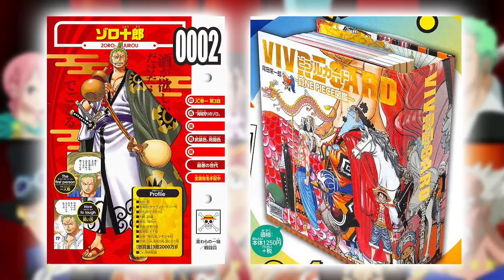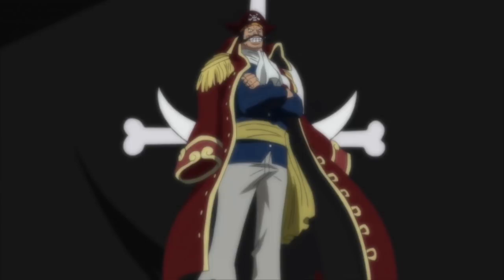Let's begin going through the Viviocard starter pack, commencing with none other than the Pirate King, Gol D. Roger. In regards to new information, we first and foremost have his height, which is a massive 274 centimeters tall — that is more than the tallest living human being who sits at 251 centimeters, or 8 foot 2 for our American friends. His blood type is S, and his favorite food is sake and shark meat.